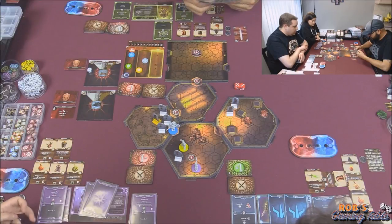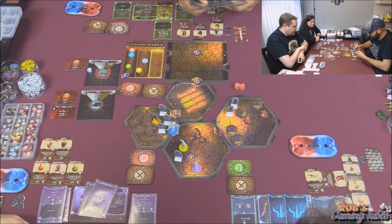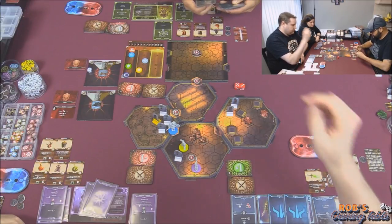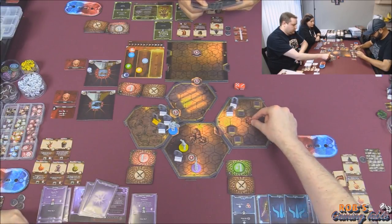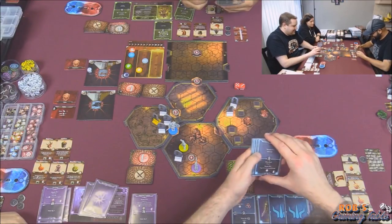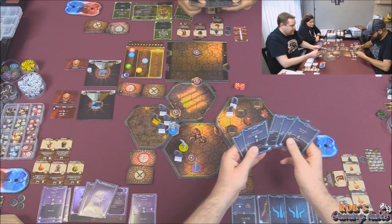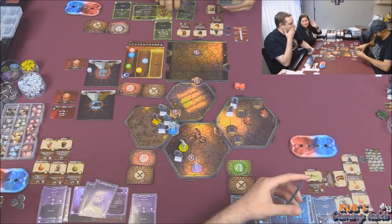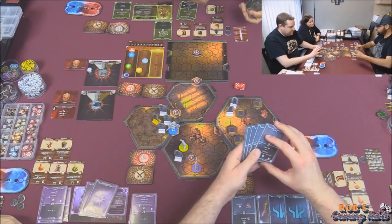They're going to eventually spawn some guys behind us and then we've just got to keep on going. We've got to move, move, move - can't hang out in the same room for too long, we've got to keep pumping through. Justin, you need to always stay right in front of Hale. You're like that boulder for Hale. I'll keep scoping a little further ahead down the path, weakening things, and just keep trying to put one damage on everybody as they go.